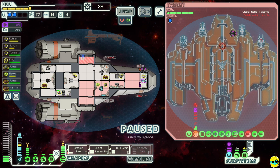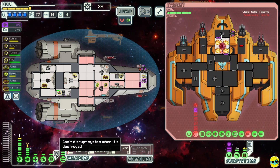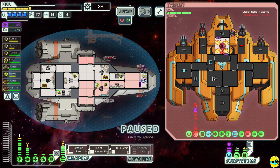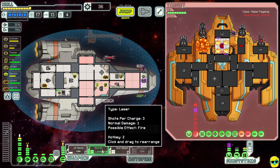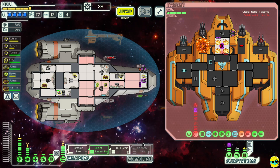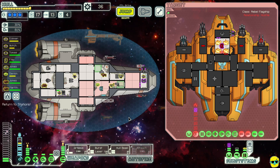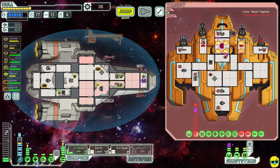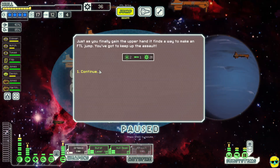This system is gone and we're going to take our hull beam and sweep it over as much of their hull as possible. They're at one hit point! I fire my missile and we got it — we cleared the first phase! Whatever happens, at least we cleared that. We got some rewards and we're good.